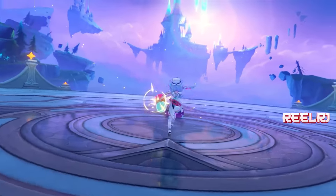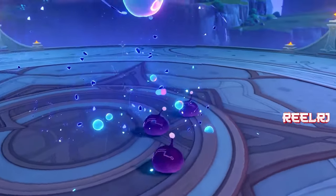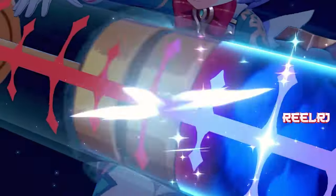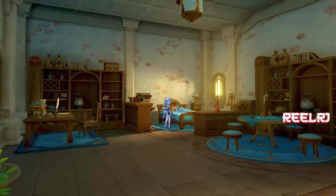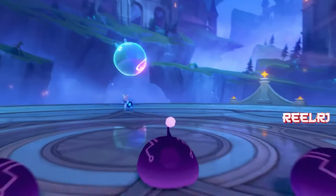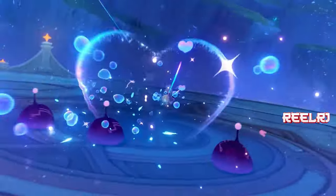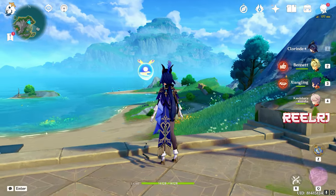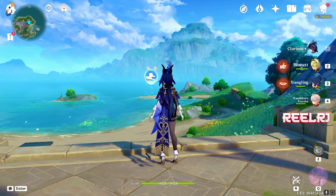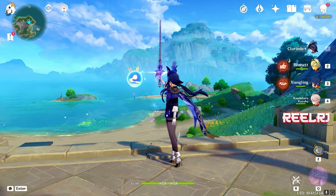Talking about the gameplay and the kit of Sigewinne: she uses a bow as the main weapon and deals damage in the elemental burst, charge attack, and also a little bit in the elemental skill. She is a support sub-DPS character like Xingqiu, Xiangling, Yelan, and Bennett. She provides buffs, healing, and does a good amount of damage. Sigewinne is totally based on HP — the more HP she has, the more damage and healing she does.